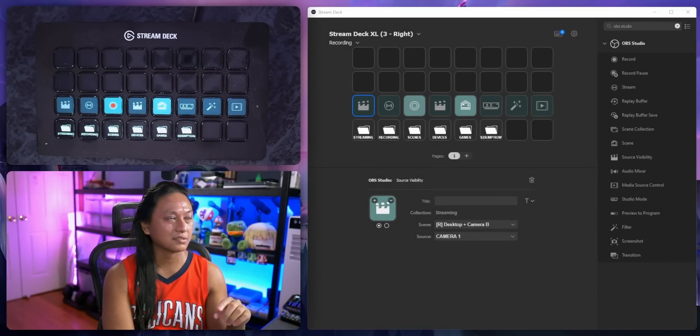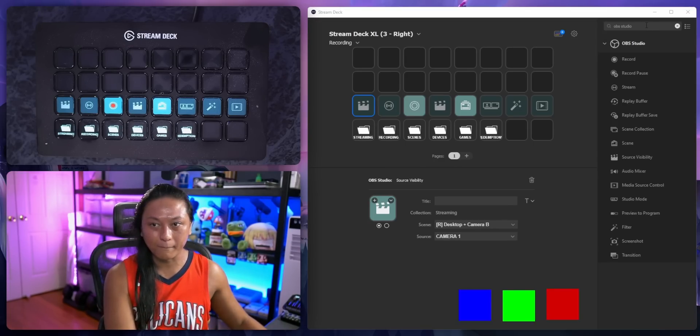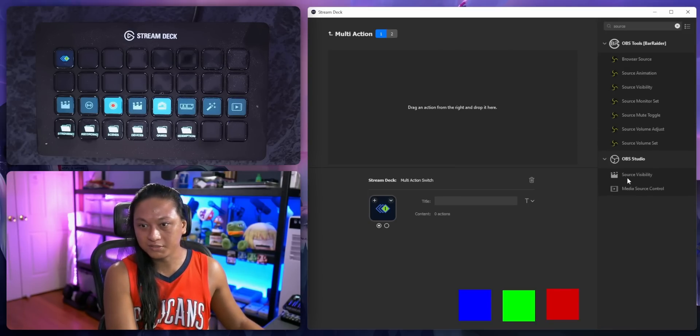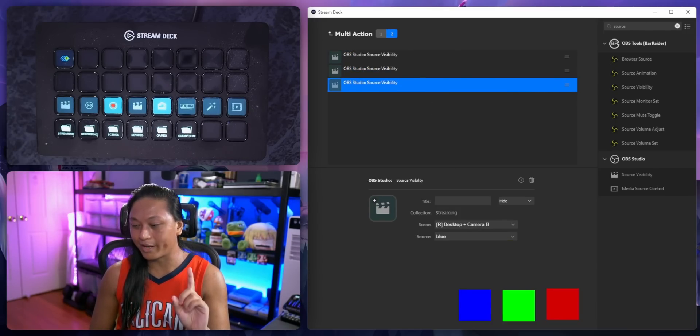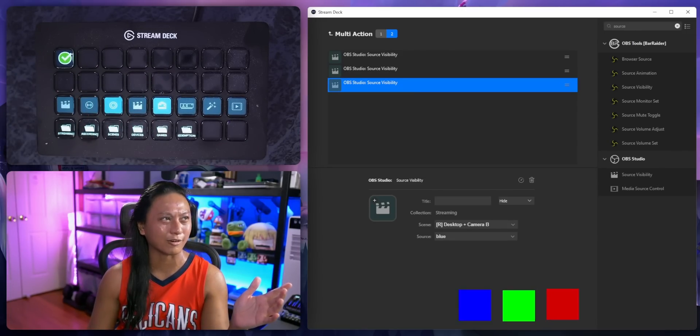Multi-actions also got an update. You know how with multi-action buttons there's a delay between when things turn on and off? I've hated that delay — it's been there on the Stream Deck for a long time. They fixed it temporarily and then unfixed it. But now there's a new setting. If you look over here, there are now sliders. The top slider is how long the action is held for, and the second slider is how long until it moves on to the next action. I'm going to slide them all the way down to one millisecond — the lowest you can set — and now if I press the button, it's basically instant. This is exactly what I want.